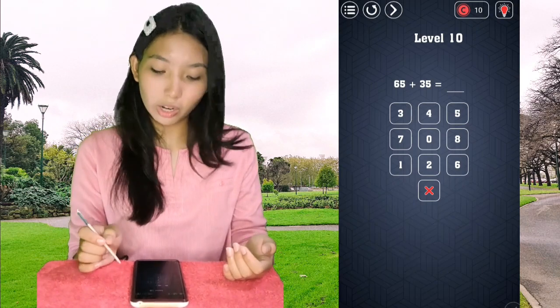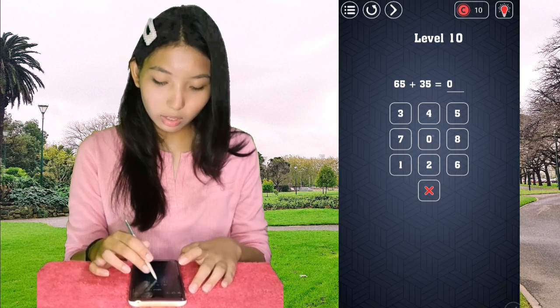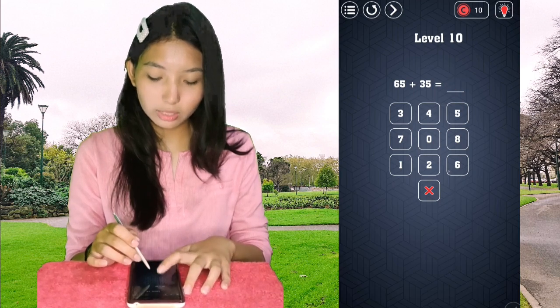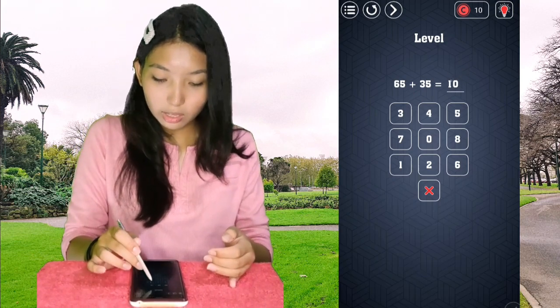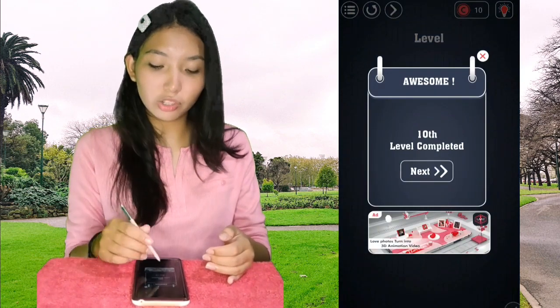Level 10: 65 plus 35 equals 100. But you cannot type in 100 and I don't know why — you can't type in 1 either. However, there is one thing you can use, which is the level number. It's level 10, so you use the 10 already on screen, then press another 0 to make 100.